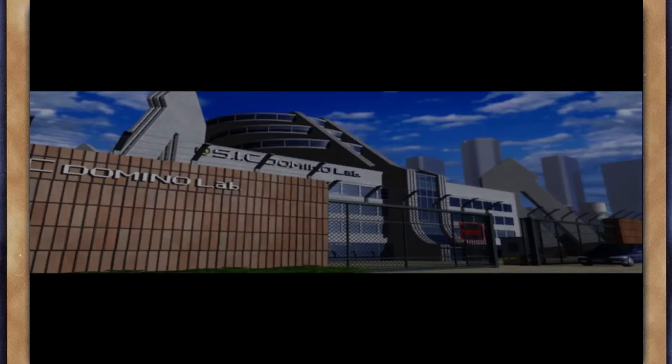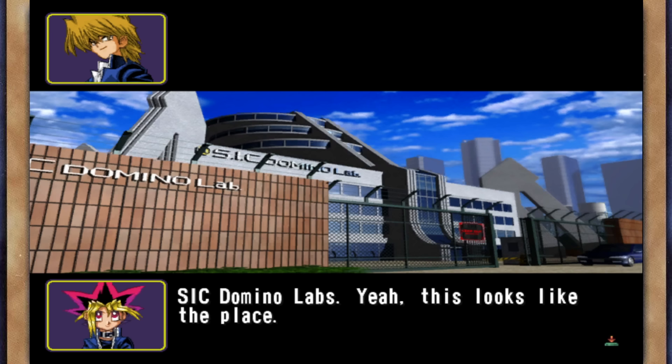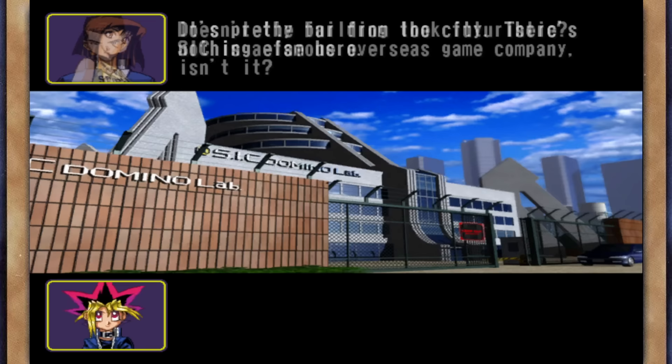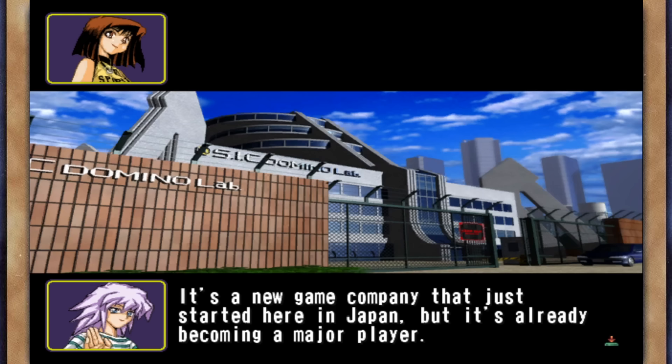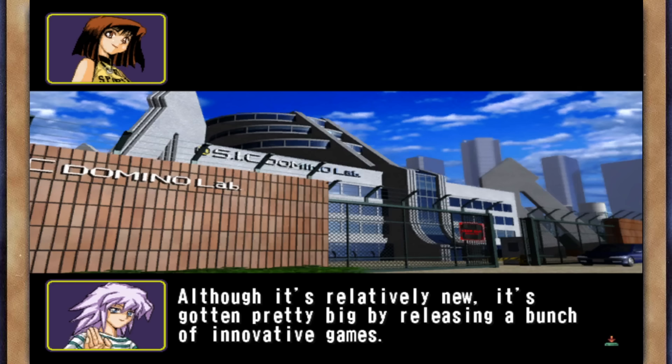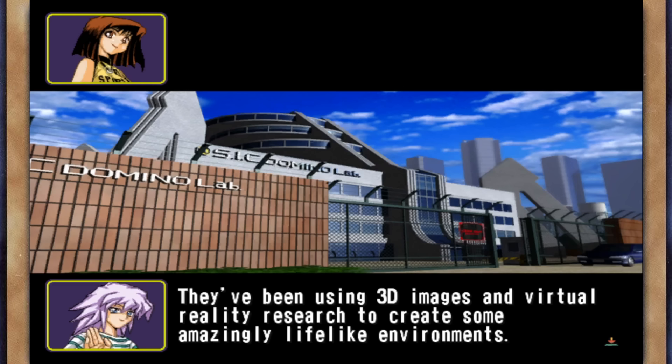This must be the place mentioned in that letter. SIC Domino Labs — yeah, this looks like the place. It's pretty far from the city; there's nothing else here. Doesn't the building look futuristic? SIC is a famous overseas game company, right? Actually, it's a new game company that just started here in Japan. It's already becoming a major player. Although it's relatively new, it's gotten pretty big by releasing a bunch of innovative games.